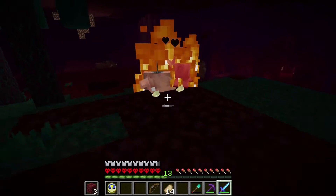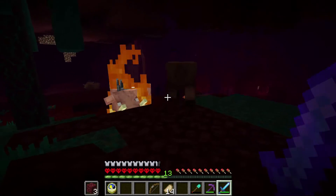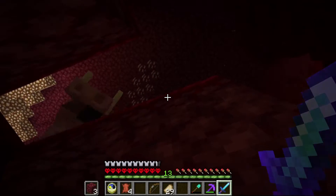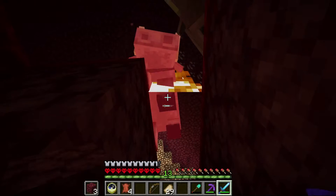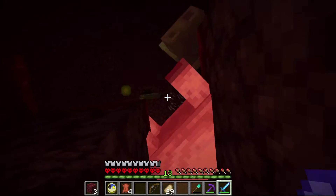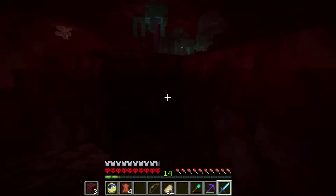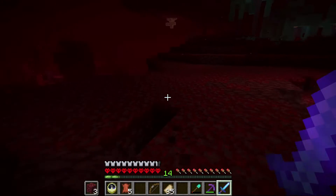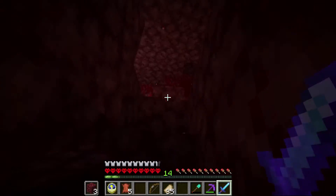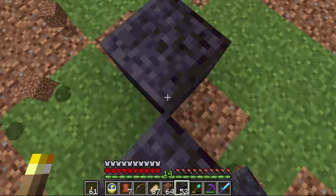I found a couple of things that work well when venturing around in the nether, which we'll be doing quite a bit of, especially when it comes to dealing with hoglins. The first is stationing yourself around warped fungi, as hoglins do not like it. The other is finding a place above or below the hoglins where you can reach them but they can't reach you — though it doesn't work as smoothly as I'd like.